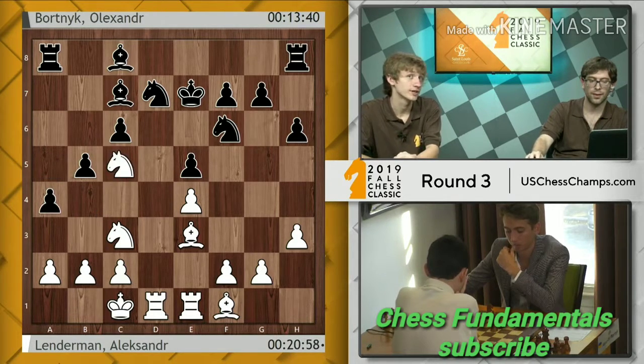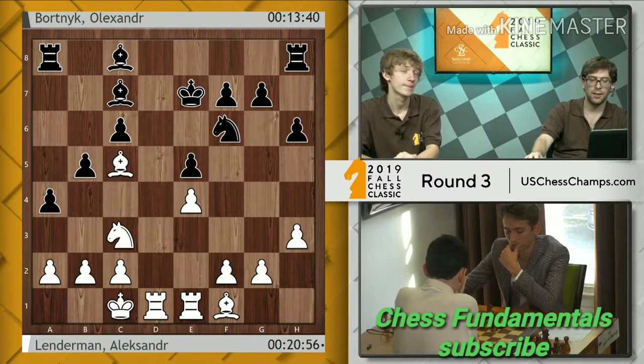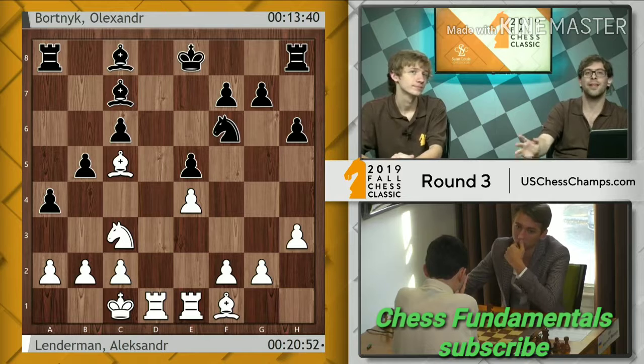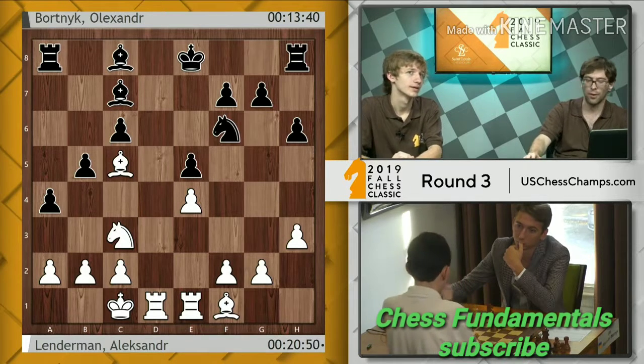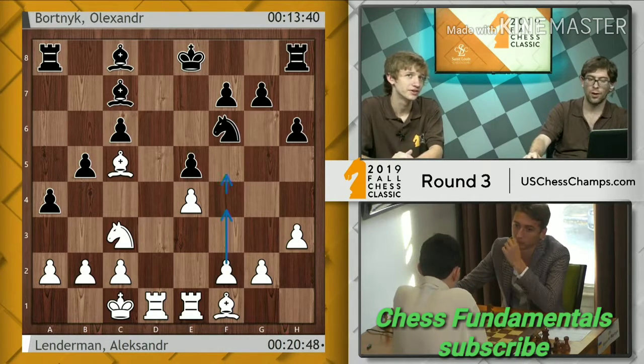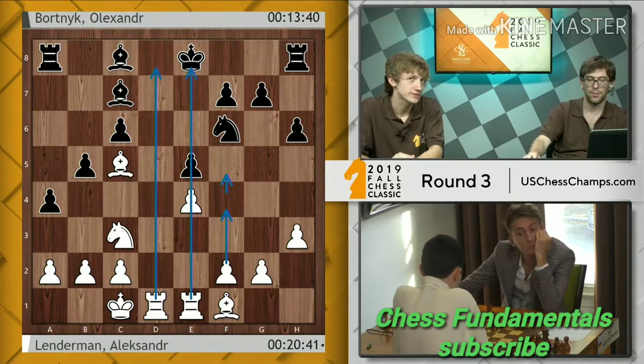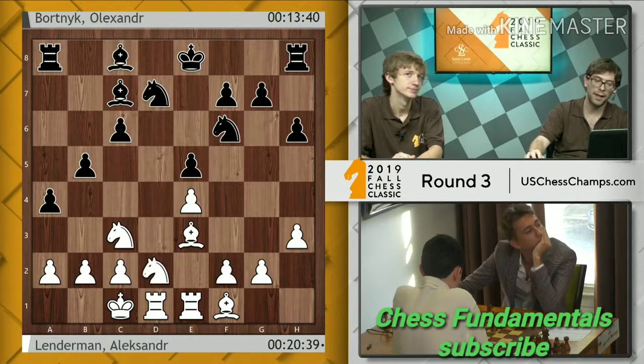Definitely don't want to end up with your king pinned to the back rank in a situation like this. This is practically lost because you cannot really develop your pieces anymore. You can already go f4, f5 — just break it open in the center. The white rooks are perfectly placed and the black rooks are confined to the wings.